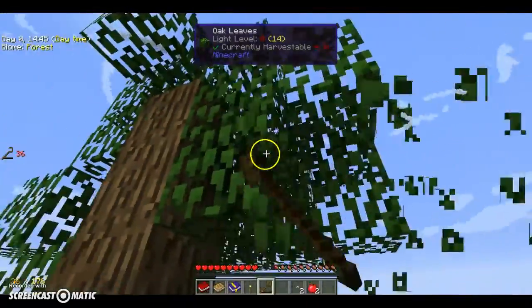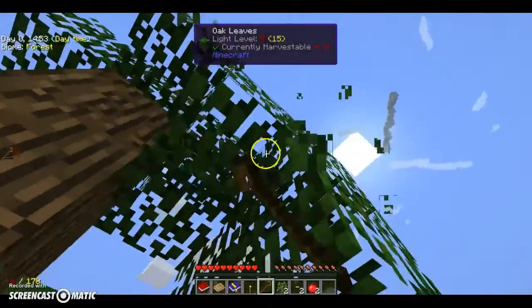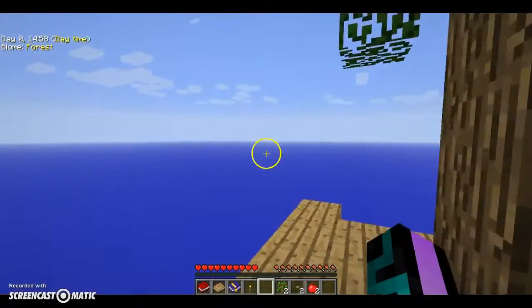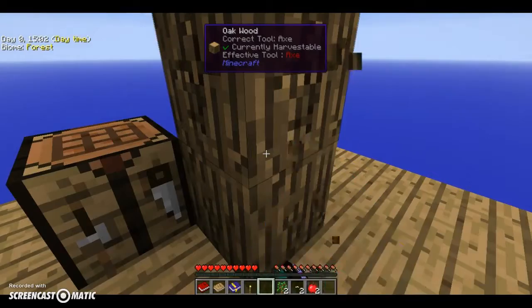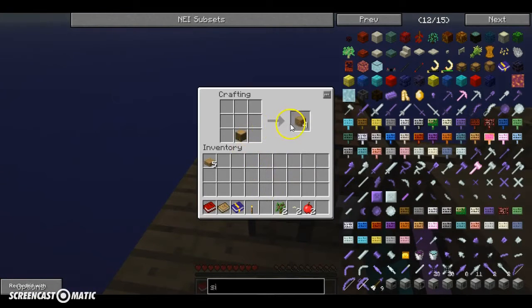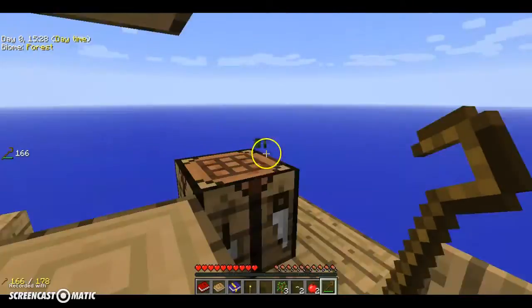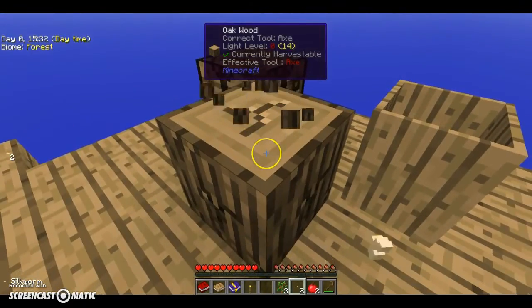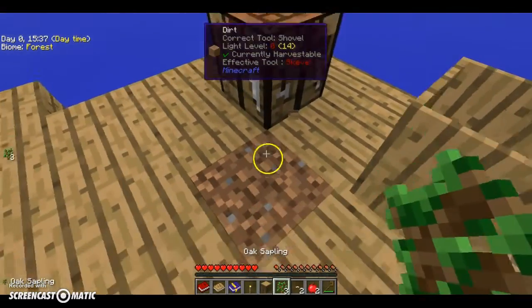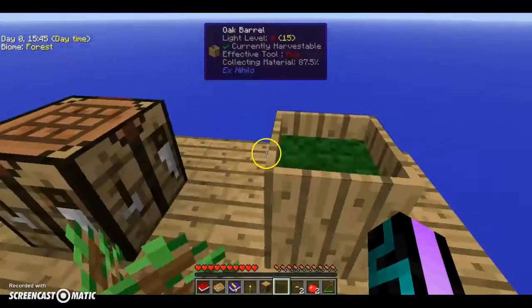We're doing pretty well on food, we already got two apples. We're not getting any more saplings — oh, our thing broke, we need more. I only need one and we can keep the rest of the wood. We can destroy this with the silkworm. And then we can put the rest in here — can we make dirt? We're so close. I'm going to pause the video, I need to see what this thing is called.